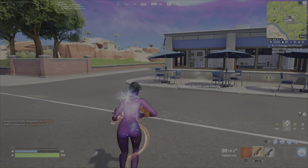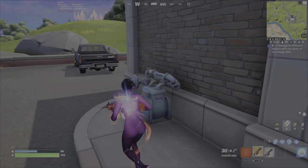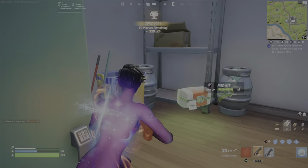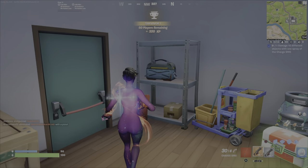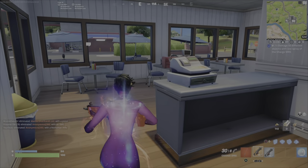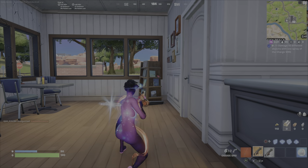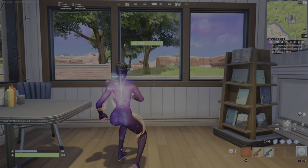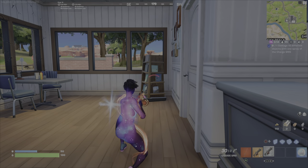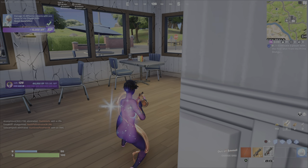Head over to the little restaurant just on the opposite side of the gas station. I'm recommending it here because it's much easier to get 10 objects within one spray of the charge SMG. You can see all these tables, chairs, the wall, that bookshelf. Start here, fully charge up the SMG — you're going to have to hold it down for about three or four seconds. You'll see the red fill, then just spin around and make sure you hit everything, and the challenge is complete.